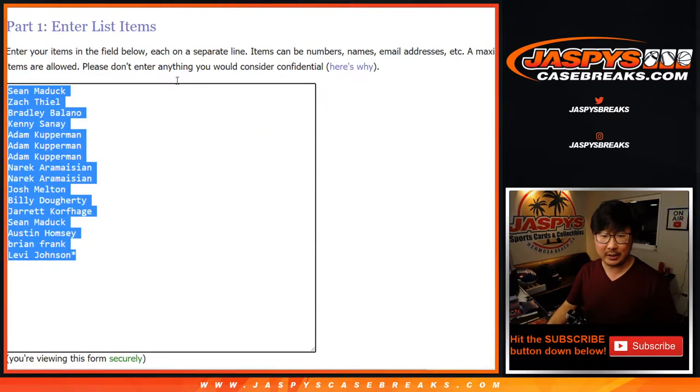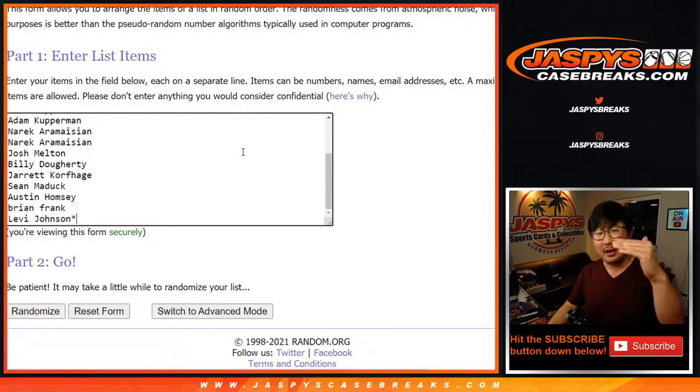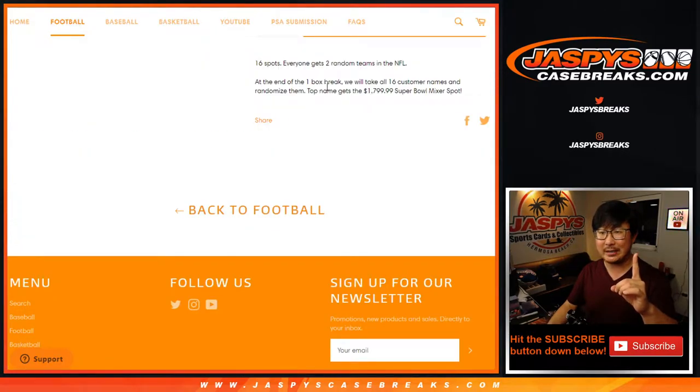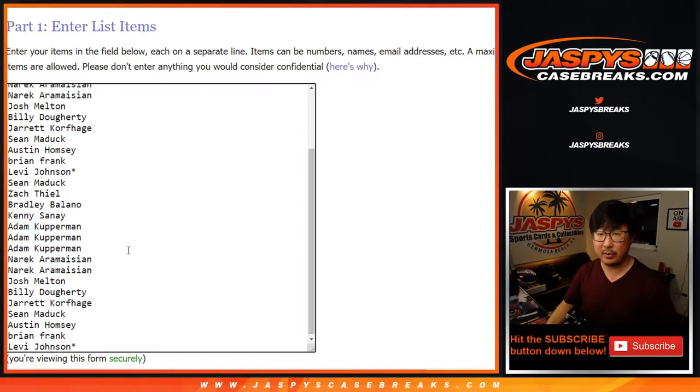So at the end, we're going to take the original 16 names — I actually have them already set up right here. We take the original 16 names and the name on top with the new dice roll name on top gets that spot. But first, we're going to make you sweat. We're going to do the break itself first. So let's double these names up for the purposes of the break.